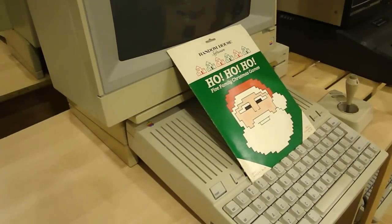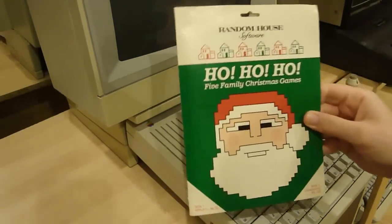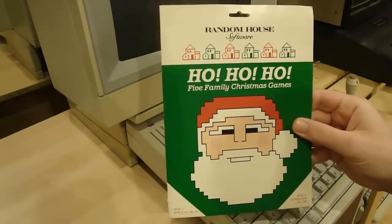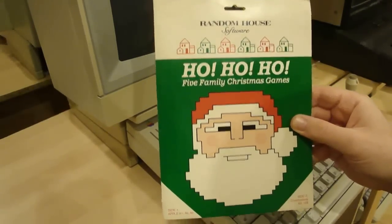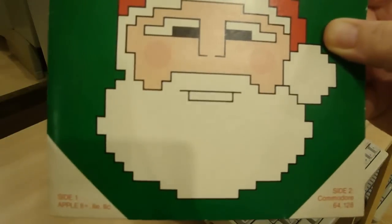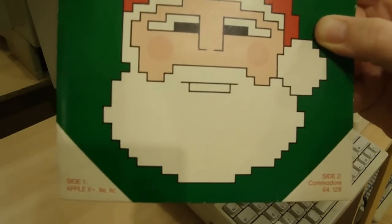Ho Ho Ho is an Apple II game that I'll be reviewing today. This is actually the only Christmas-themed game I have for the system. As you can see, the cover features a pixelated Santa, so no false advertising here — what you see is what you get. This actually has a double-sided disc: you can play it on the Apple II or flip it and play it on the Commodore 64.